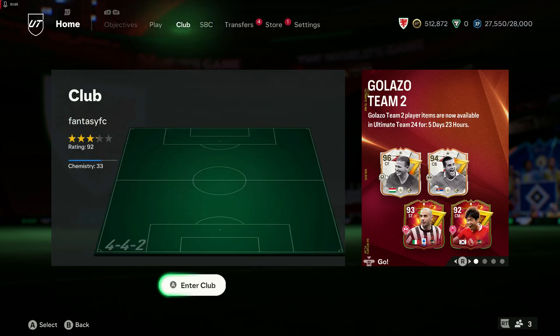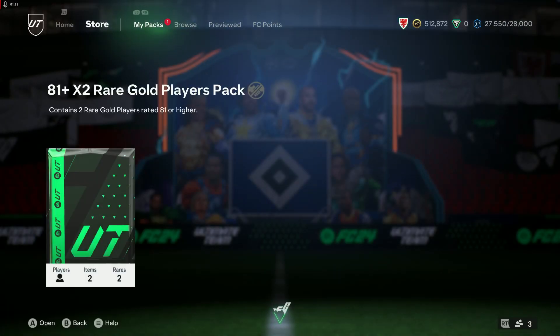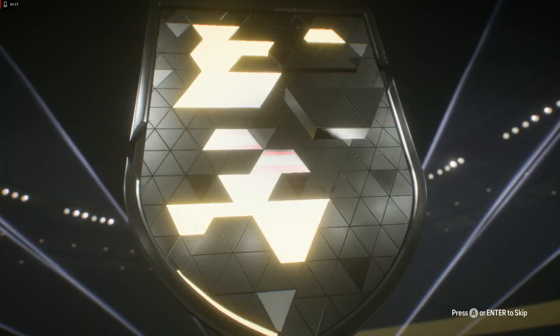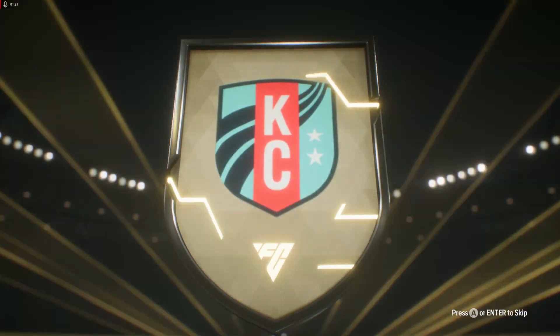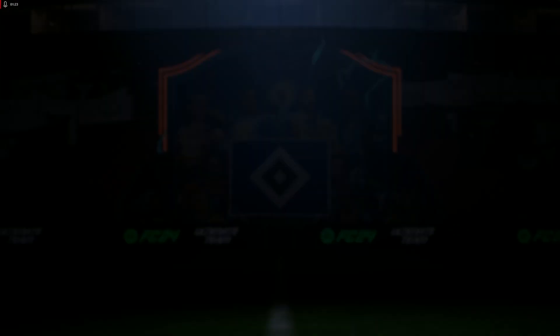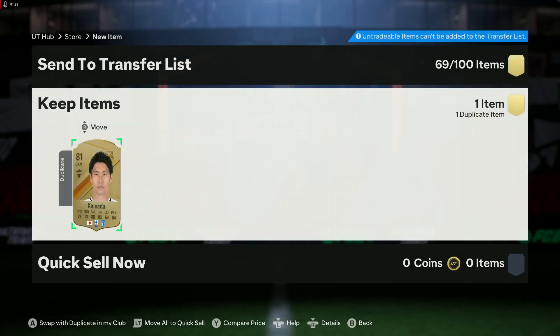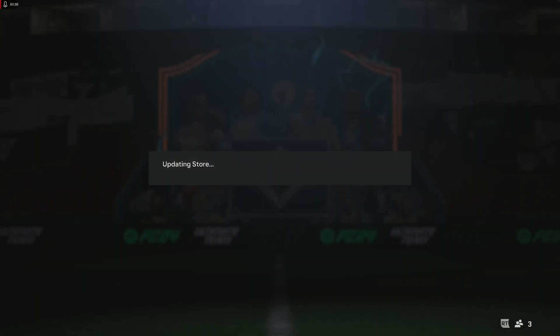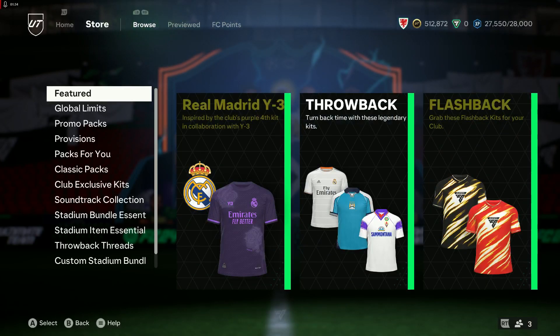Let's go to the store. I'll start by opening this pack since I didn't get a chance to open it earlier — just a standard 81x2. That's an 82 Mace, and Commander — two of the most frequently packed cards that we get.